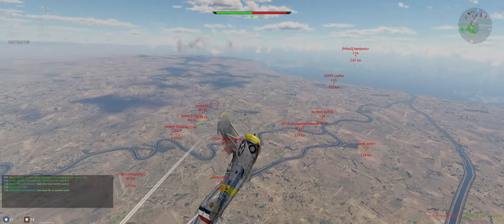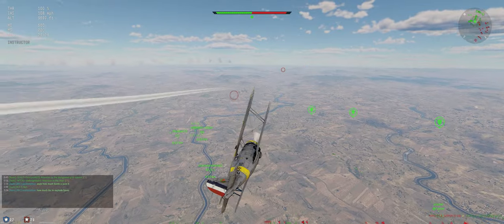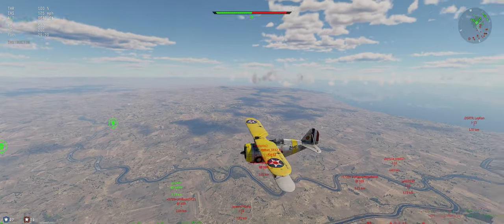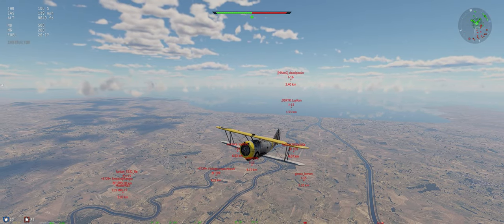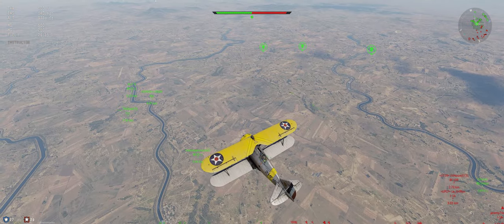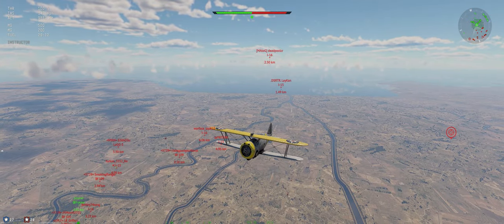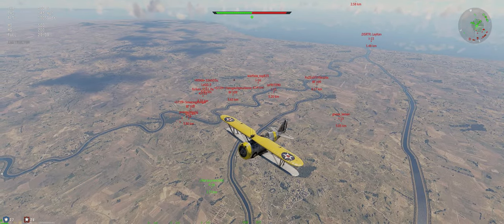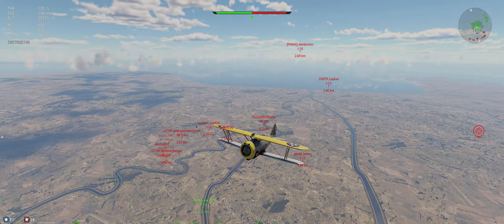I'm watching this I-15. We're going to back off of him for a second, see if he decides another target's easier for him. Don't want to get in a turn fight with an I-15 and an I-16 alone. The .50 cal is amazing on it — I use the stealth ammo. I definitely prefer it for all aspects. Our whole team's going after our one guy. That's good.